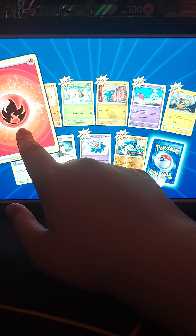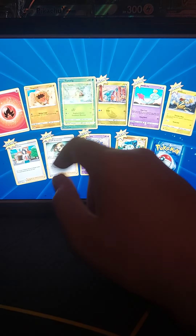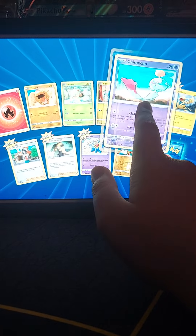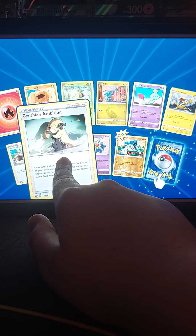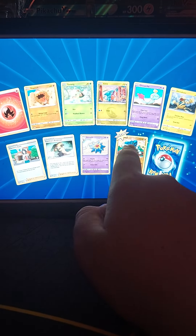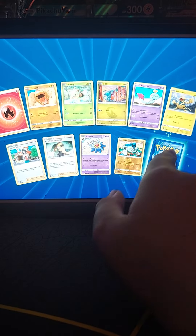Pack five: fire energy, Trapinch, Turtwig, Gabite, Charm Echo, Electabuzz, Sharon's Care, Cynthia's Ambition star, and a reverse holo.